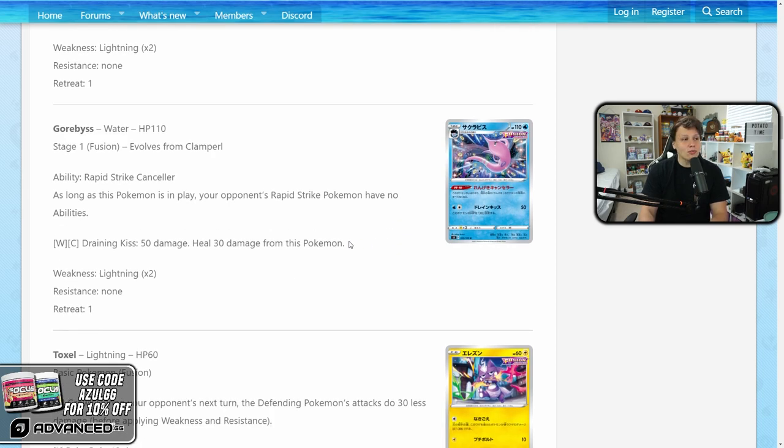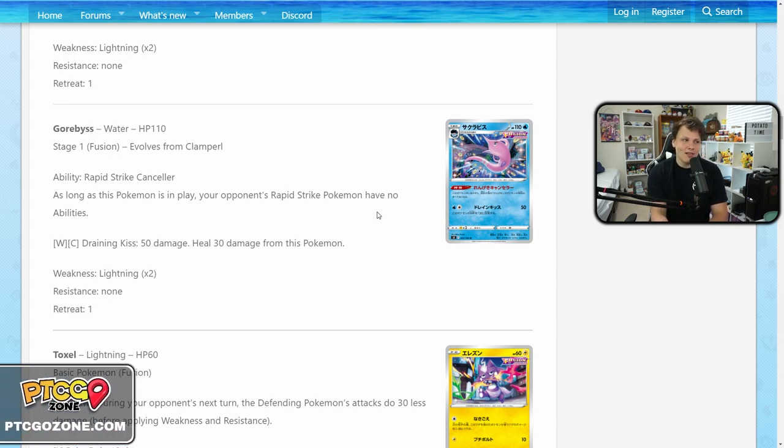More likely to be good is Gorebyss with the Rapid Strike Canceler ability — as long as it's in play, your opponent's rapid strike Pokemon have no abilities. That shuts down Urshifu and, more importantly, the quick shooting from Rapid Strike Inteleon. Not only does Rapid Strike Urshifu utilize that often, but so do a lot of other decks on the Inteleon engine. I think the Inteleon engine will be around for a while, so Gorebyss could be very powerful — and it's a one-prize Pokemon you don't really mind giving up.